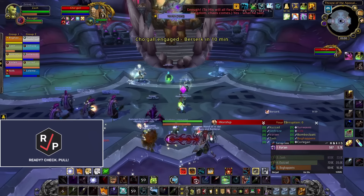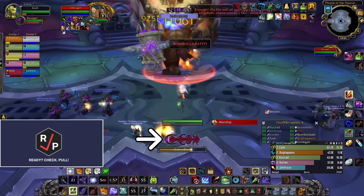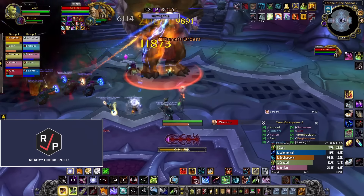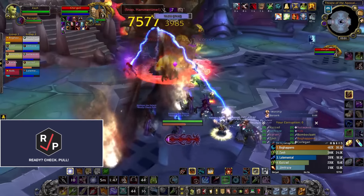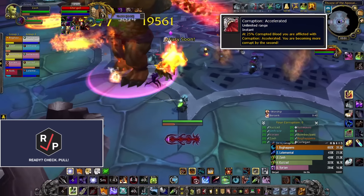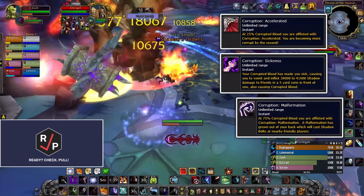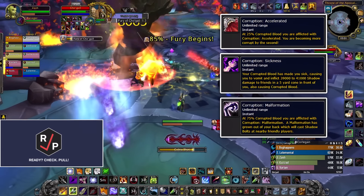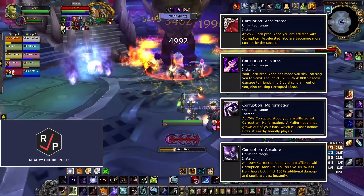We're on to the last boss, Cho'gall. This boss has two phases. When you pull the boss, you get this weird looking resource bar that shows how much corruption you have. You get corruption by taking damage from avoidable mechanics, and the more corruption you have, the more bad things start happening to you. At 25 corruption, you need to get a corruption debuff dispelled off you. At 50, you need to spread from your allies to avoid giving corruption to them. At 75, you do unavoidable damage to the raid. And at 100, you can't be healed anymore, but you do get a double damage buff until you die.